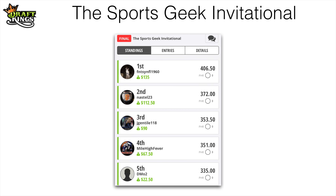We've got the Sports Geek Invitational 100-person contest — $5 to enter. Congrats to Fantasy NFL 1960 who took it down for $135 this week, and congrats to all five of the guys who placed. We'll be doing another one this week — $5, first 100 people, first come first serve. I'll send that out in an email.